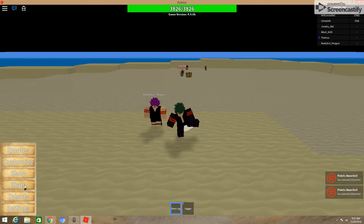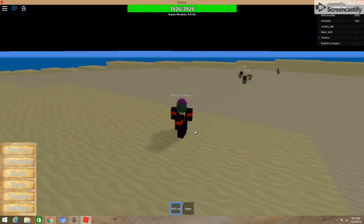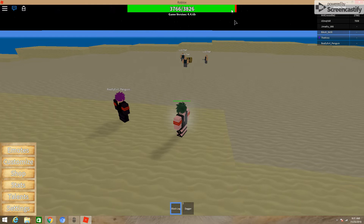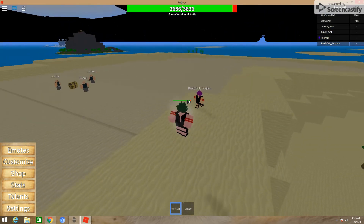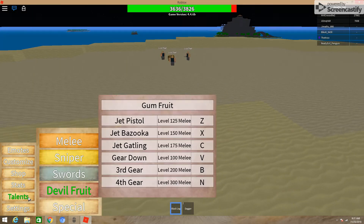So that's your first move set. And now you go to second gear, which unlocks at 100 melee. So we're going to click V. Remember, this says Pistol, Bazooka, and Gatling. I'm going to click V and my body will turn pink. One downside is that you do lose 10 HP every second you have this on, but you go slightly faster and you can jump slightly higher, and your moves change. So now you have Jet Pistol, Jet Bazooka, and Jet Gatling.